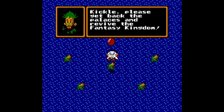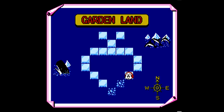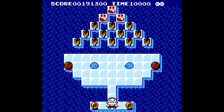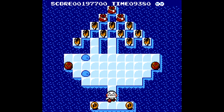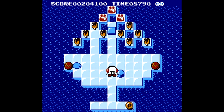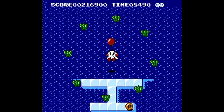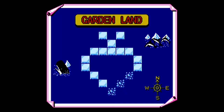Kickle, please get back to the palaces and revive the fantasy kingdom. All right, we'll do it, talking corn! So we are in level three now. There are some popsicles — or creamsicles, I'm not sure. I'll put a hockey puck here, another one there, and we can end this level anytime we want. Might as well do it now — goodbye! And I saved the green peppers, nice.